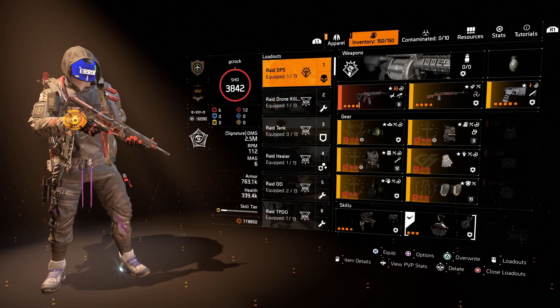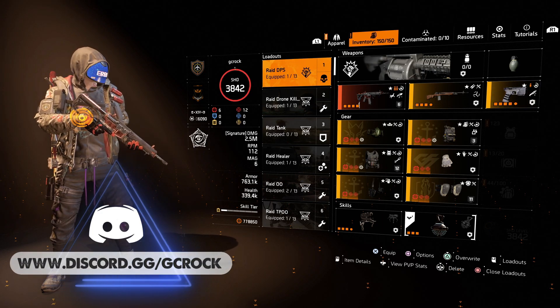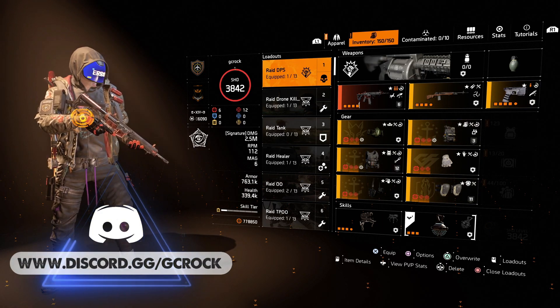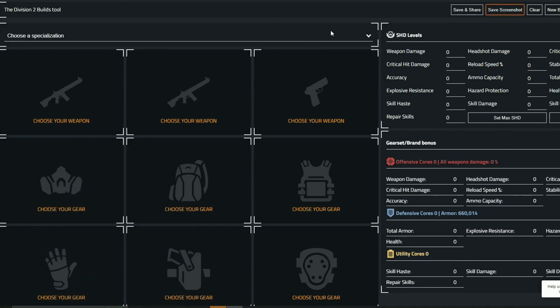I'm going to end this build guide video with some tips on what sort of builds I advise you to make as a good starting point. But first I want to show you the Division 2 builds tool, which I'll link in the video description. It's at mxswat.github.io and it's a great tool for creating builds and seeing all the different stats.